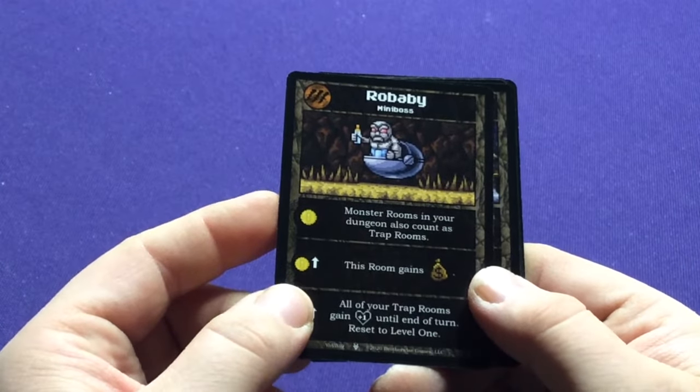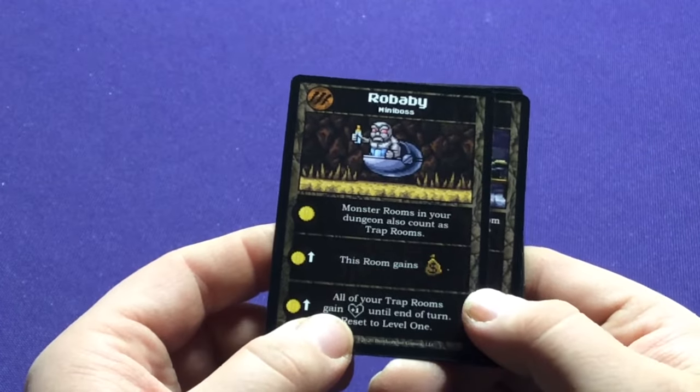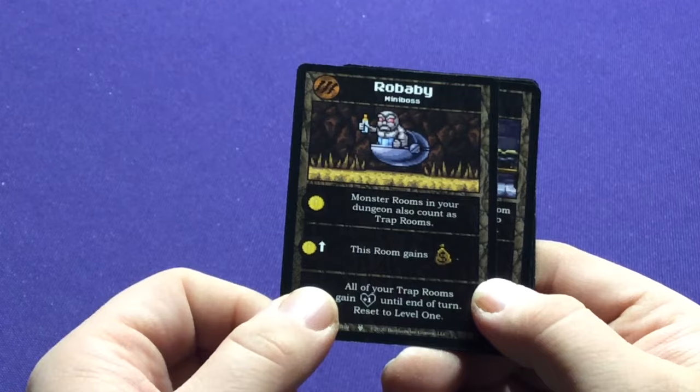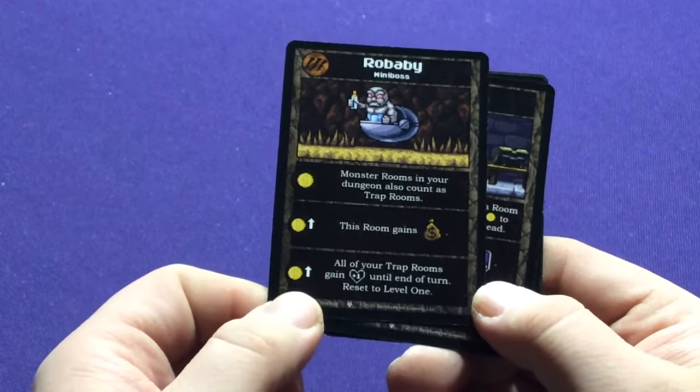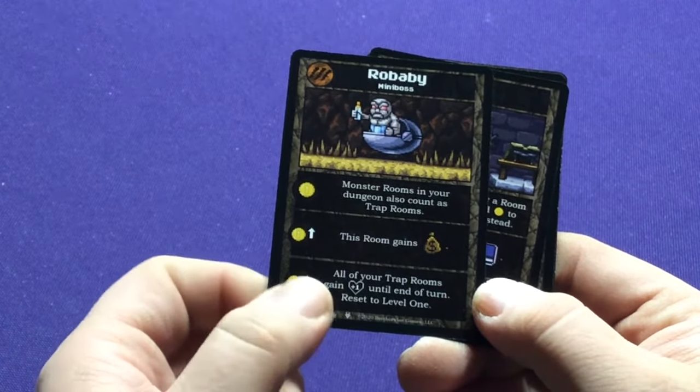Ro Baby — the baby or kid version of Ro Bobo. Monster rooms here also count as trap rooms. This room gains a treasure icon. All of your trap rooms gain plus one until the end of turn.